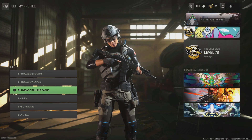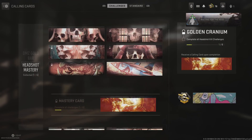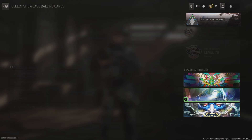For a free calling card, make your way into your calling cards and scroll down to the gold bar cards. I've only extracted six gold bars from DMZ, but for some reason I'm able to equip the 2,000 gold bar calling card. Let me know if this card is also available for you to equip.